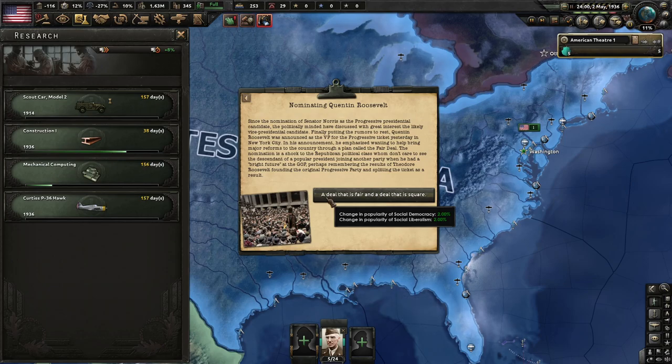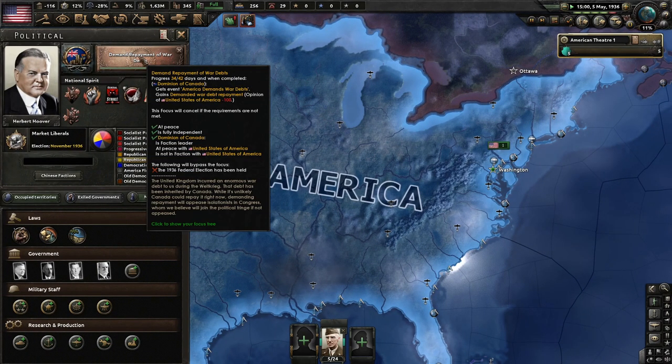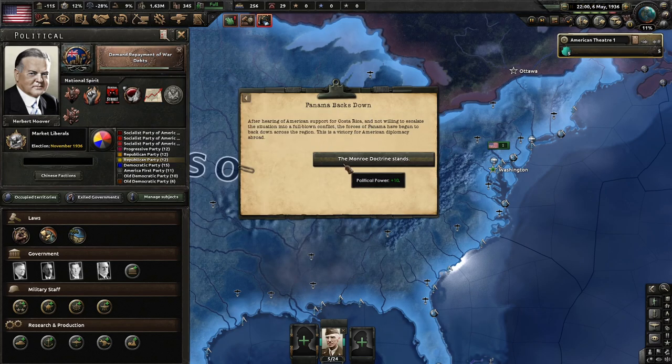Special elections in Washington: following the death of Senator Wesley Floyd, a special election has been called. Frontrunners are SPA activist John F. McKay and Democratic Congressman John Mayne Coffey — I've gotta go with Coffey. Quentin Roosevelt has been announced as the VP for the Progressive ticket in New York City, emphasizing the Fair Deal plan. Panama backs down after hearing of American support for Costa Rica, not willing to escalate. This is a victory for American diplomacy. The Monroe Doctrine stands.